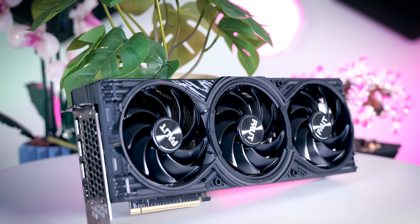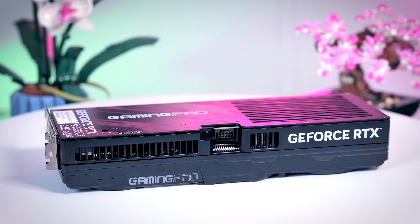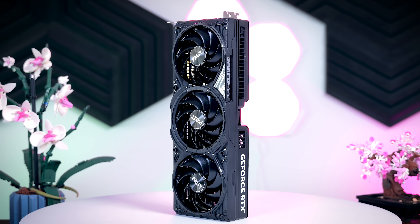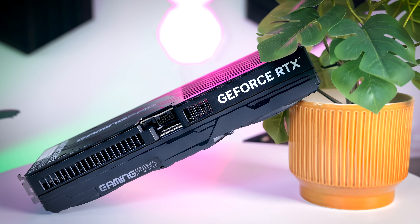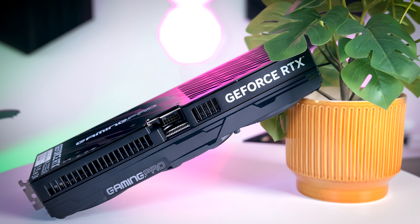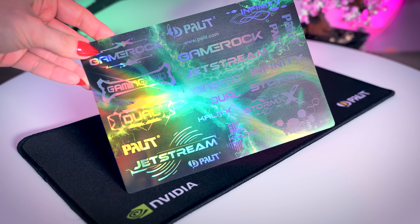The Gaming Pro OC from Pallet has a slightly larger and more traditional looking three-fan design. The build quality seems very decent with a metal frame and a metal backplate combined with a plastic shroud around the fans. This model does have a little bit of RGB which you can control using a regular addressable RGB cable and your motherboard software. And even though the Gaming Pro is meant to be an entry-level model, you still get a dual BIOS, some stickers on the side and a very small mousepad, but no GPU holder unfortunately.